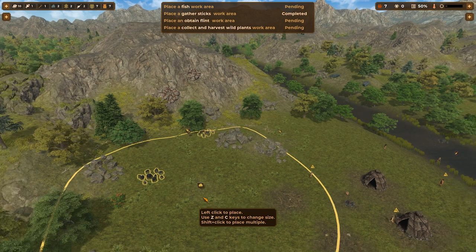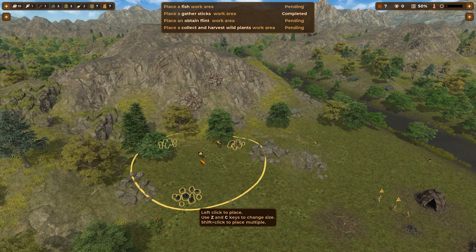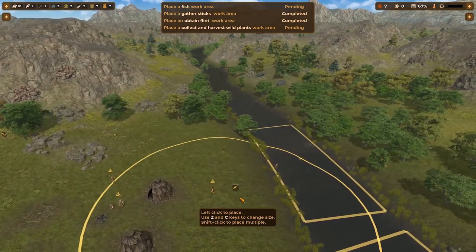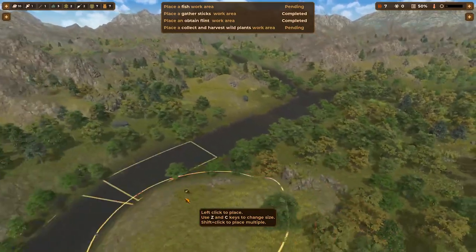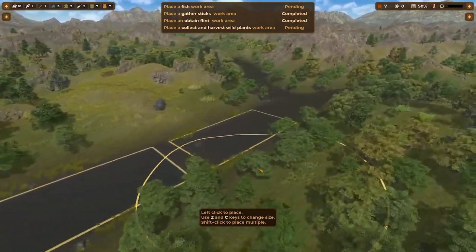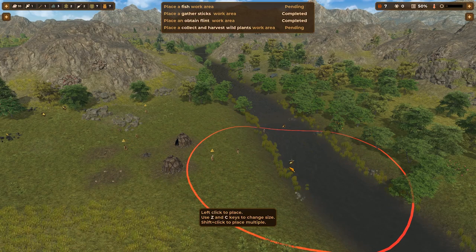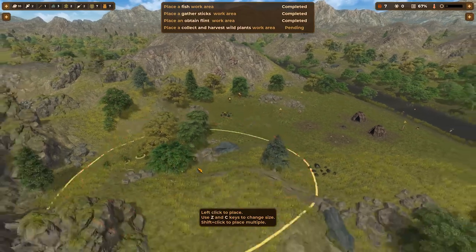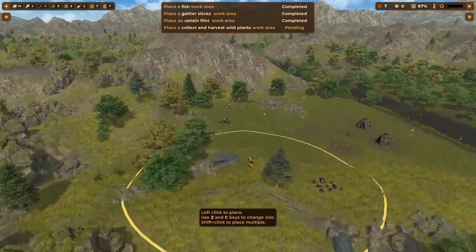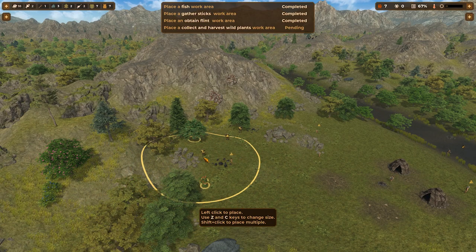Flint — there's one here, there's three over here, so we can go ahead and shrink this a little bit. Put that right there. Fish — okay, there's one here, one here, one here. This tutorial map is a lot bigger than I would have expected. You'd think for the tutorial they'd kind of lock you in somewhere, but there's quite a lot over here. We can put this... it won't let us put it in the river, fair enough. We'll put that one there. Harvest wild plants — looks like berries. Let's keep it pretty close to where we're already at right now.